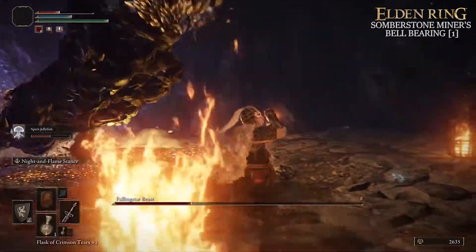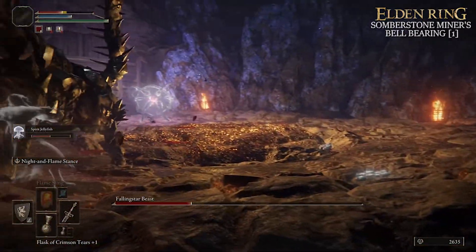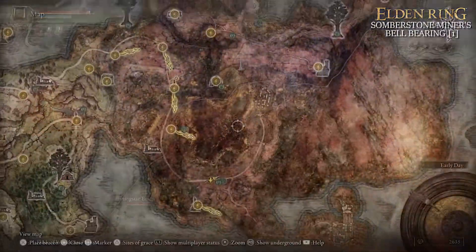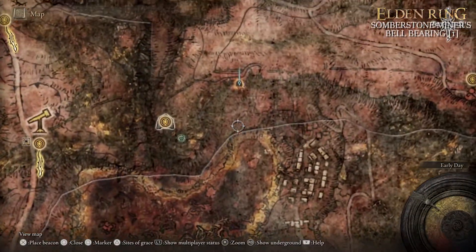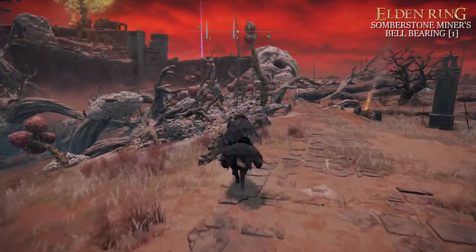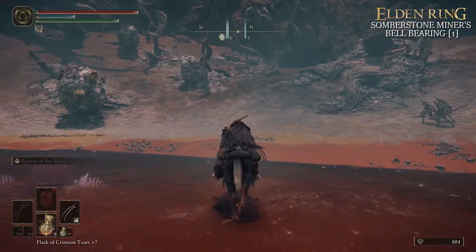This is all thanks to Bell Bearings, and so we are looking for the Somber Stone Miner's Bell Bearing level 1. So where do we get this item? Well, it's found in the Sellia Crystal Tunnel, a dungeon located in central Caelid, so it is a little bit tricky to get to at early levels.